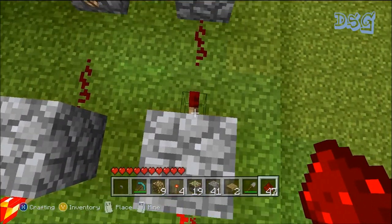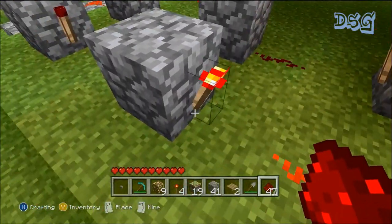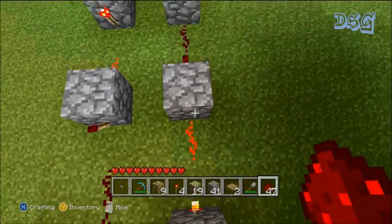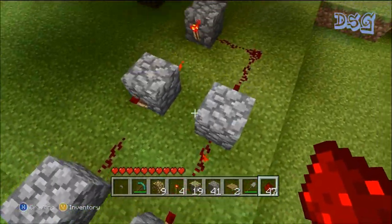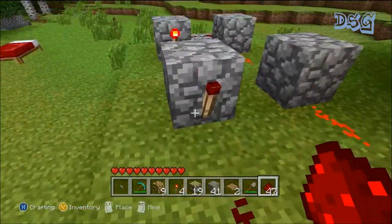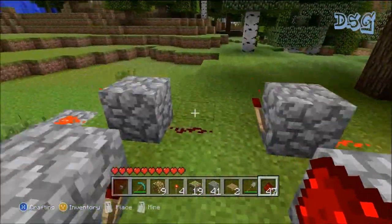So this one is powered — it stays on. Which runs into this block, which turns this torch off, which runs into this block, turns it back on, turns it off, back on, and then back around to the original circuit that you started. So it just keeps it going. If it ever burns out, just break a torch, throw the torch back on there, and it will kick right back on. Very easy.